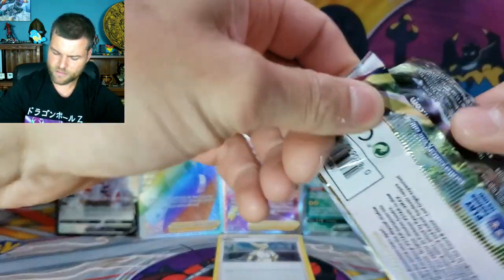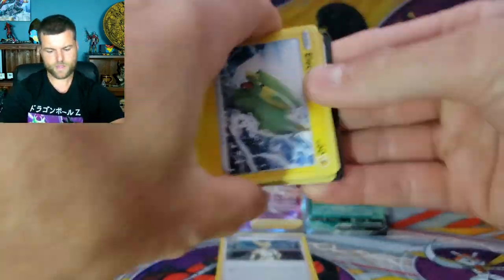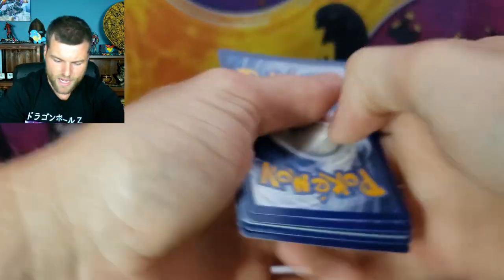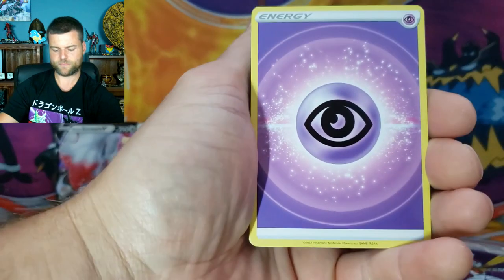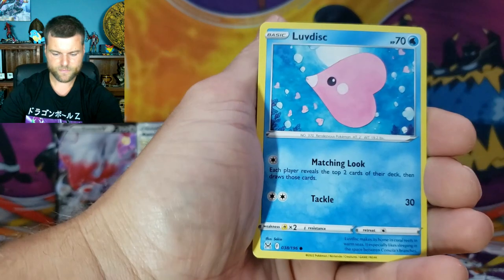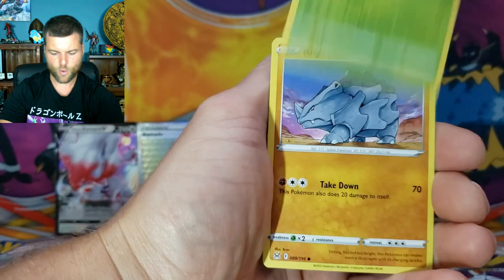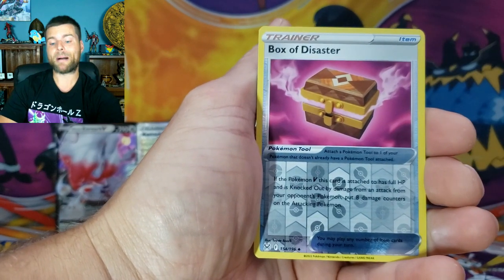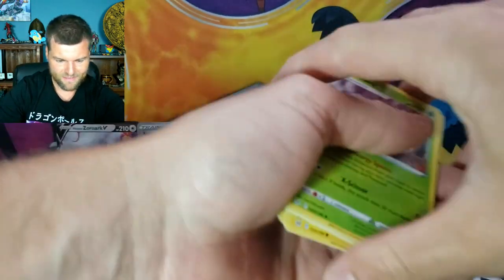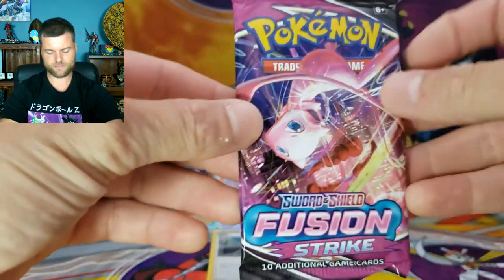Pull Full Arts, rainbows — we just need all the arts, let's go! We got Gligar, Wurmple, Rhyhorn, Reverse Holo Box of Disaster, and a non-holo Parasect. Man, that rainbow is beautiful — so much color and shine going on, and the Full Arts — yes!